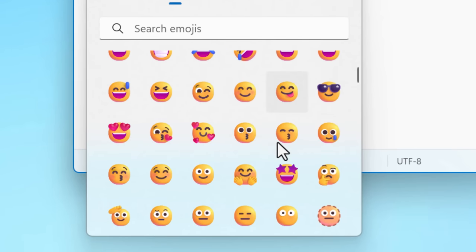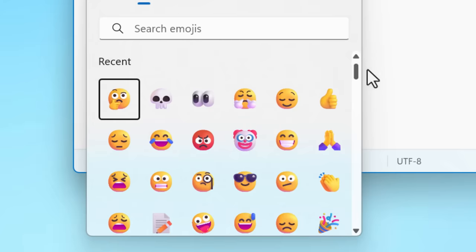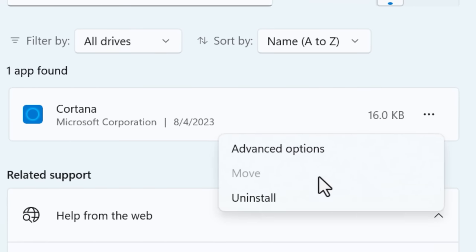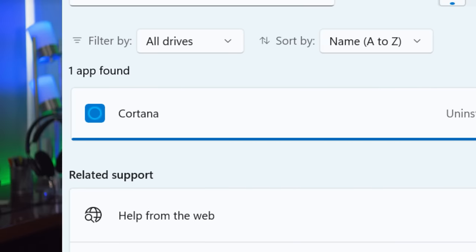A couple other random new changes: the update now uses the fluent emojis that Microsoft has, which are kind of 3D looking and cool. Also, you can now go into the apps list and uninstall Cortana if you've been waiting to do that more easily.